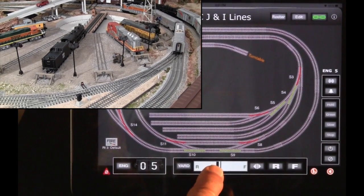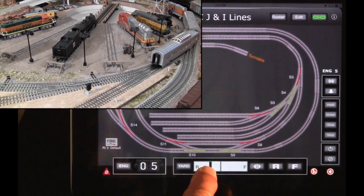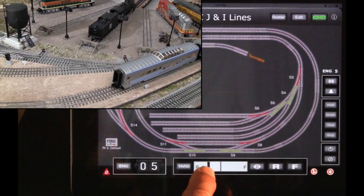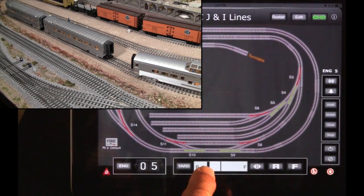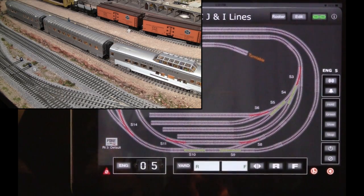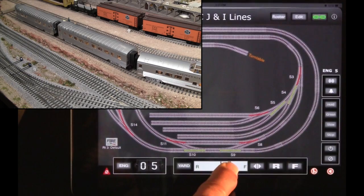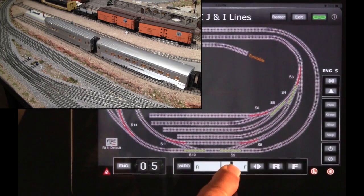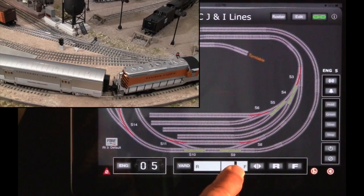We can now back down spur 4 to get the remaining two cars. Taking our finger off the controller brings the train to a stop, and we can now move forward with the whole passenger consist. Adding some speed, we're off to Winnemucca.